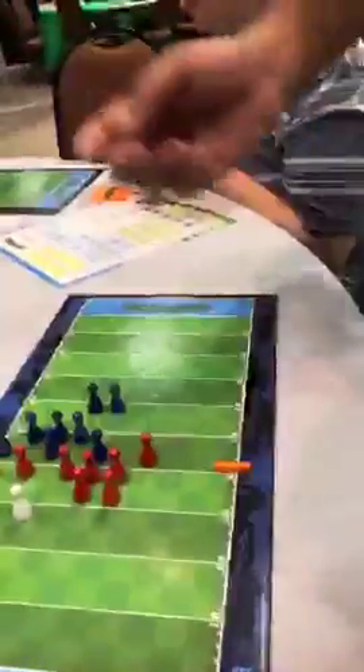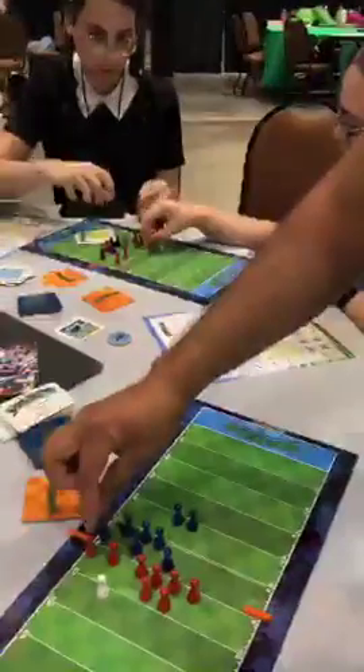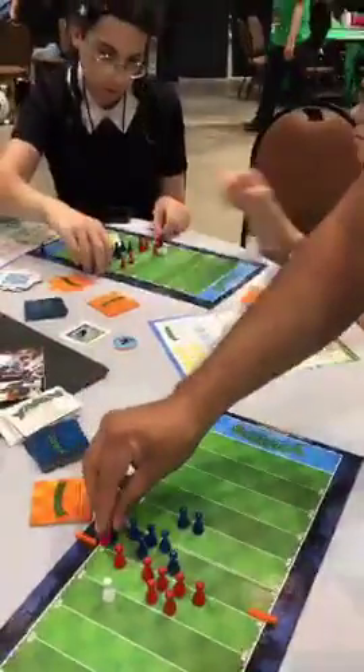There are four things you can do on your turn. One is you can move one piece one space — in any of four directions. The second thing you can do is block an opponent's piece if you're neighboring it. Both pieces will come off the field, and you can do that in any of eight directions.